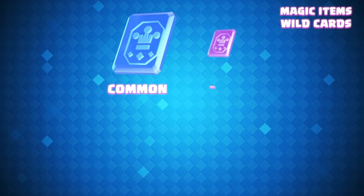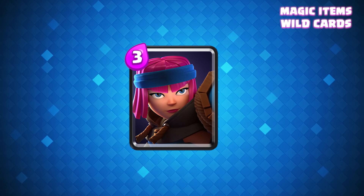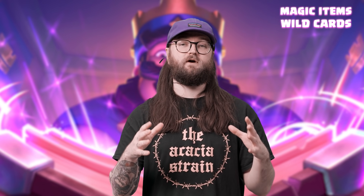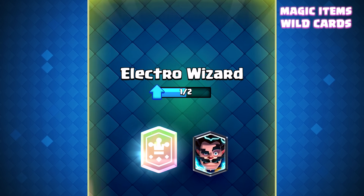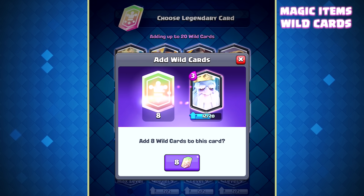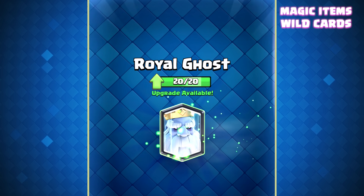Wild Cards are really cool because they allow you to choose exactly what card you want to level up. If you want to add progress to, say, your Firecracker, you can use the common Wild Card to add progress. Wild Cards come in every different rarity that we have in Clash Royale, the most rare being the Legendary Wild Card, which you can use to add to any Legendary card. This is great because you have more choice of what card to upgrade and also helps you upgrade the exact card that you want. Say you've got a deck with Royal Ghost and you just need a few more — Wild Cards are your friend.